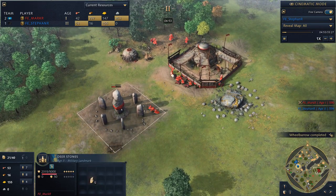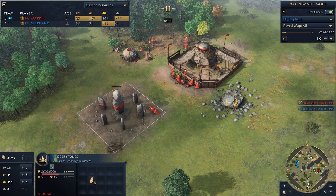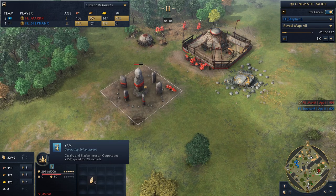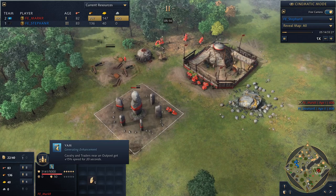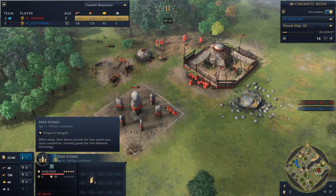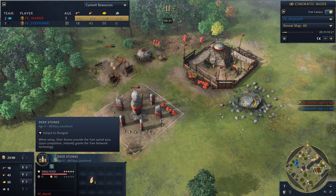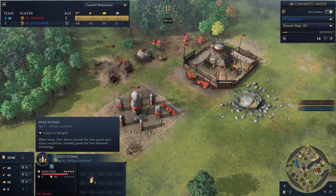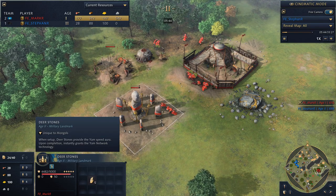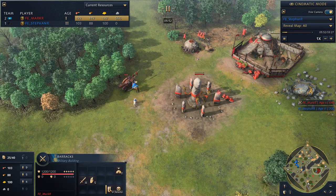We've got Mark already going up to the next stage with the Deerstones. This is a pretty nice landmark for the Mongols — they have an aura around their outposts which makes their cavalry faster, called the Yam Network. The Deerstones upgrade this aura so it also applies to all infantry and villagers. Since your villagers are moving faster, you get more resources. And importantly, you can move your buildings — so this outpost can pack up and be placed near your enemy or wherever you need defense.